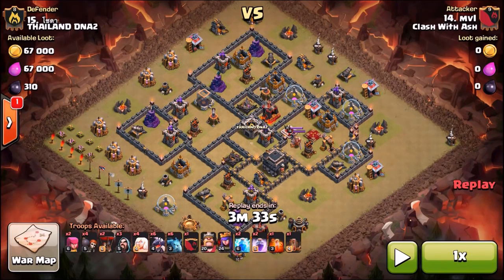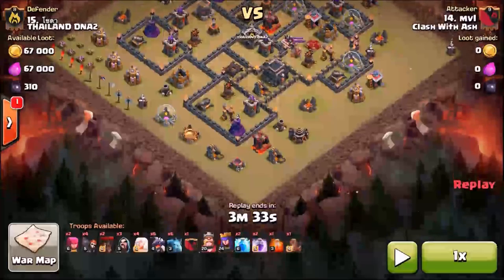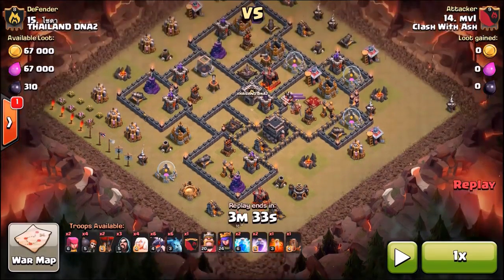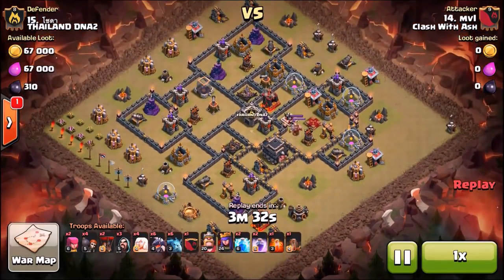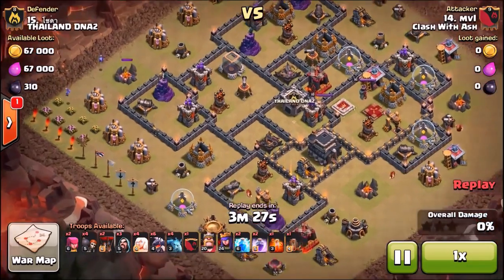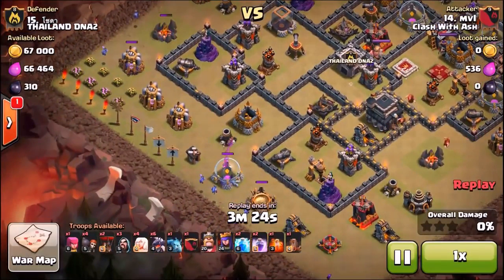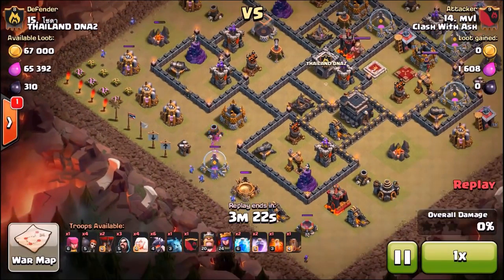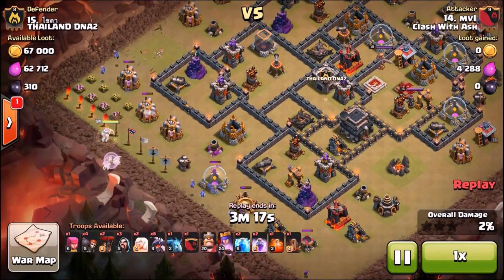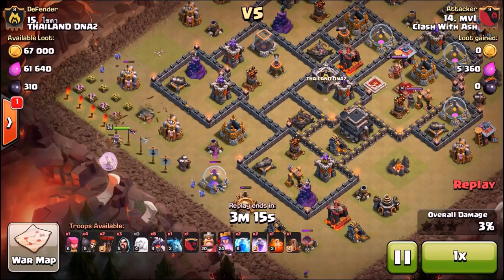You can use this strategy against two types of bases: one where the enemy queen is not right in the center — an anti-three-star base — or a trophy base where the queen is off to the side. You want to see where the queen is. This is a popular defensive strategy right now: putting the king and queen in their own compartment with high-hit-point storage units surrounding both heroes.